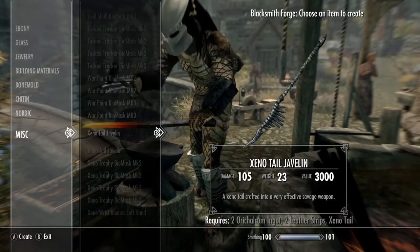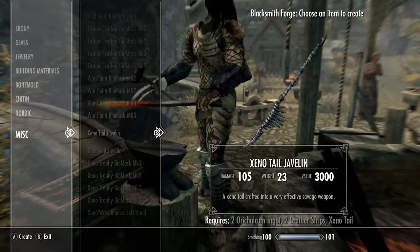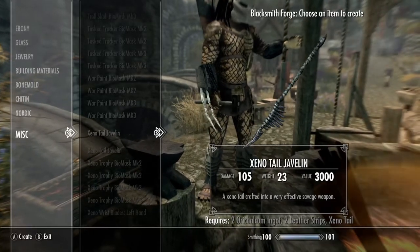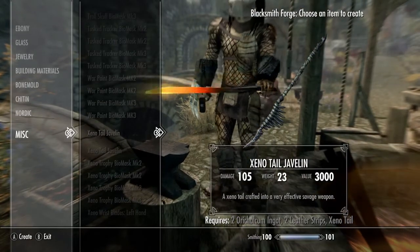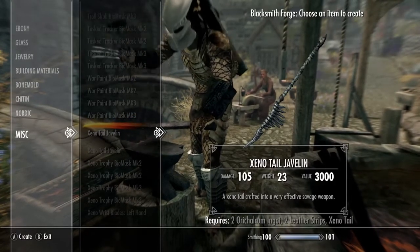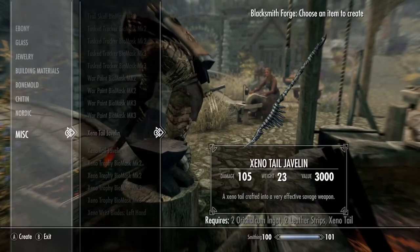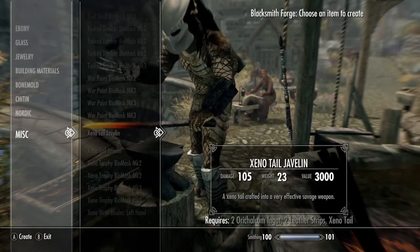This would be a really cool addition if they actually put that into the game. I think when they release the Scar Predator as downloadable DLC, I don't know if they would actually remake it as an actual spear — like a two-handed weapon — or if they would just make a skin over the already existing combi-stick, and that would basically be with the Xenomorph tail.